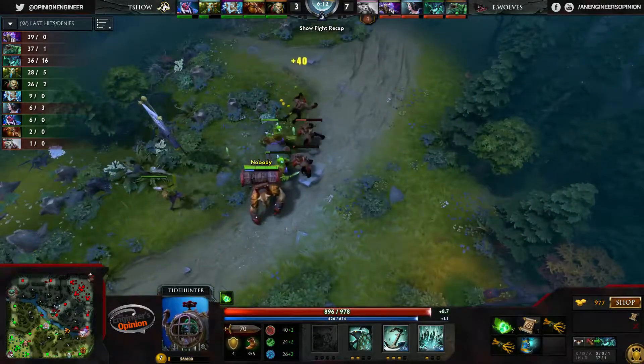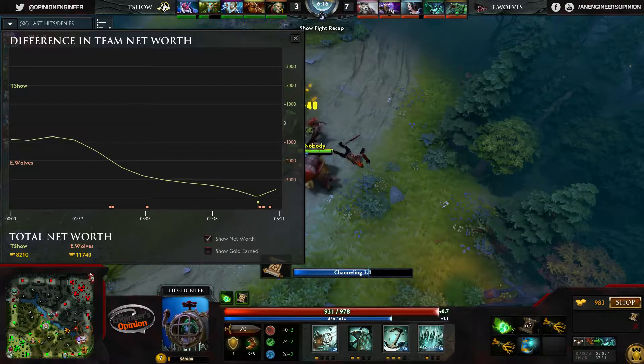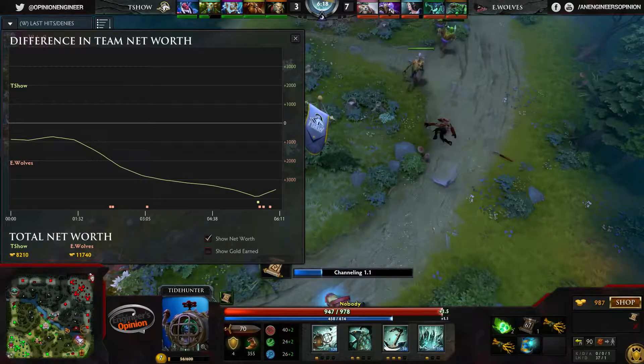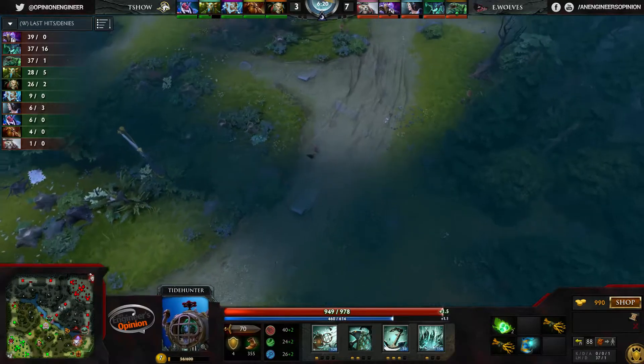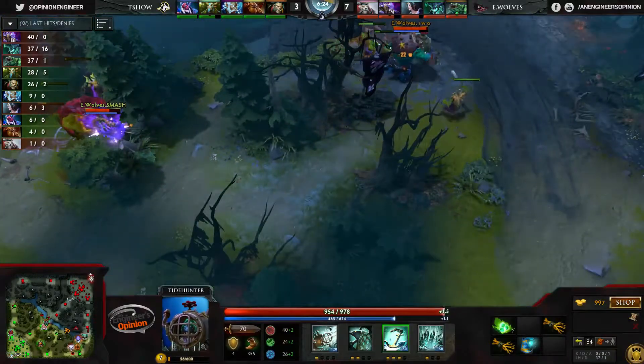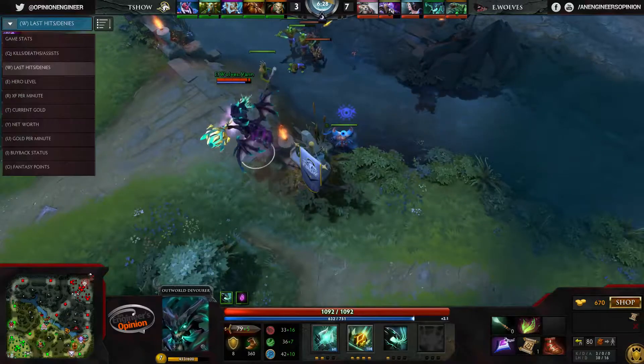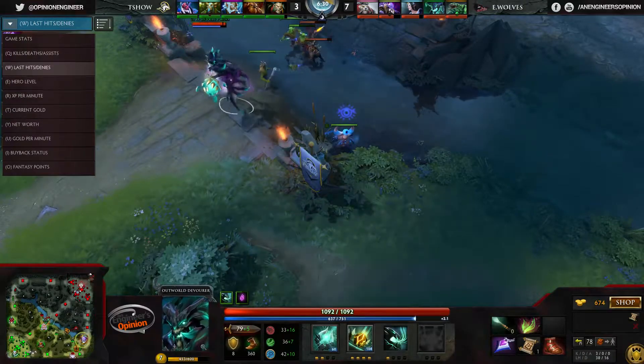Nature's Wrath finishes off the Tusk. That was about 600 gold going T Show's way, bringing things a little bit back in their favor. We're sitting at about a 4k gold advantage for Elite Wolves at around six minutes in — not terrible, not the greatest though. Let's jump over to net worth.